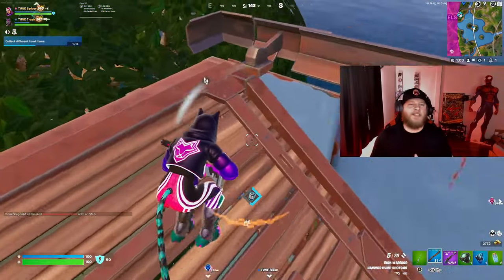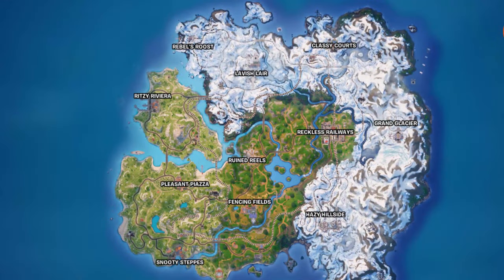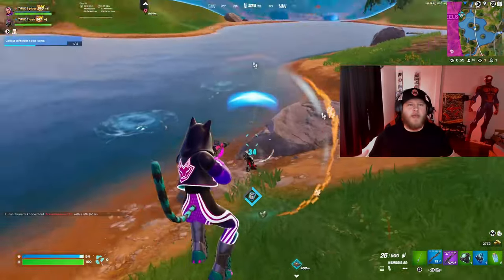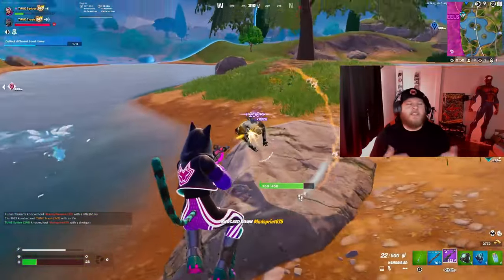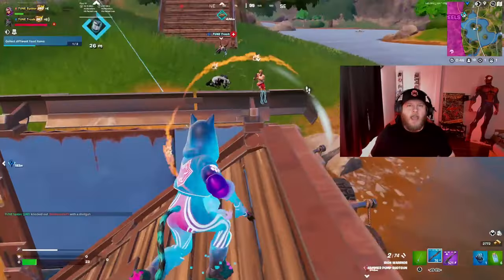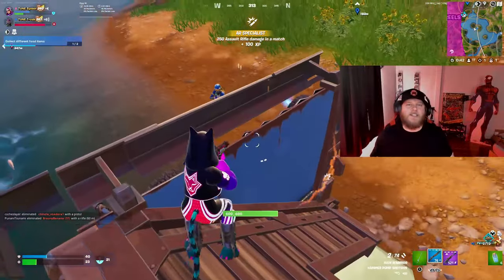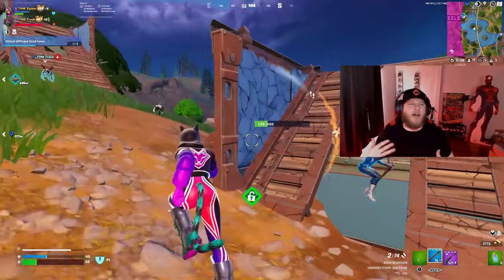For this upcoming season to be peak, there needs to be some map changes. I think our Chapter 5 Season 1 map was solid — it reminds me a lot of the Chapter 2 map, where it was really big but didn't have that many locations for how big it was, so it got kind of dull. Some locations look the same, like Grand Glacier and Lavish Lair, and even though there are a couple of different biomes like snow, grass, and forest, more needs to be added to this map.